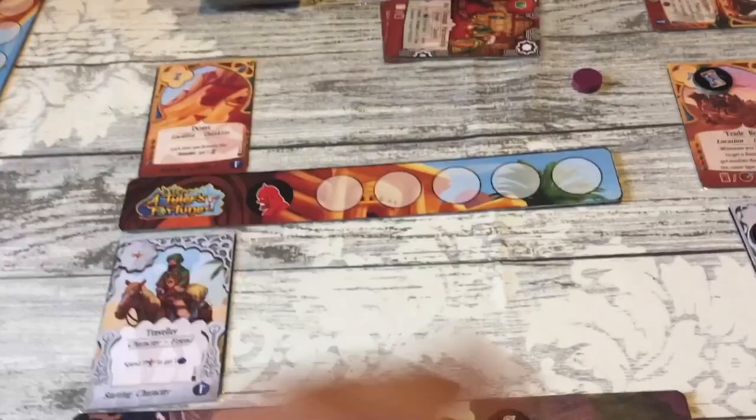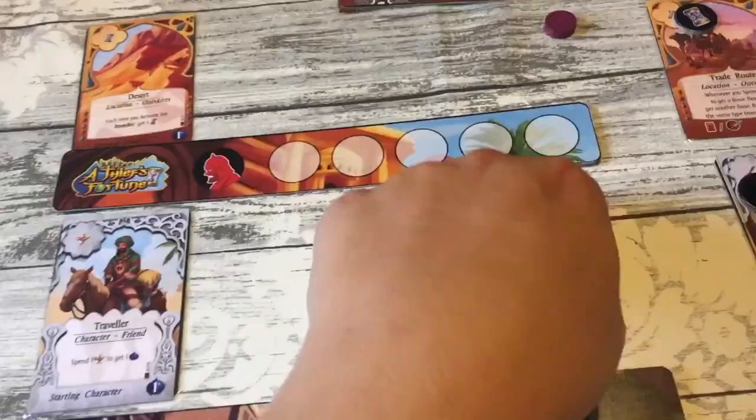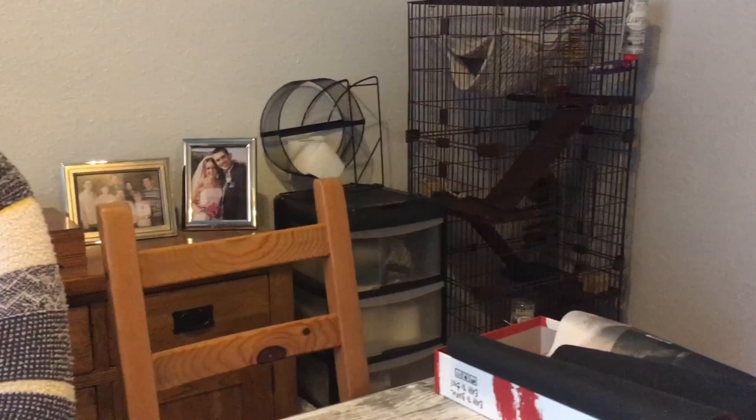I particularly liked in my first few plays the cards - usually locations - that let you change the order of your characters, so you can say 'I'll put him back there' or 'I'll put a two-pointer down there because it's near the end.' It's only five rounds. We'll give it a go, get your wisdom - this might be my wisest video ever. I'm predicting a Fiona win. I'm predicting an Amy win. I don't know what I'm doing, so I'll predict a Fiona win too.